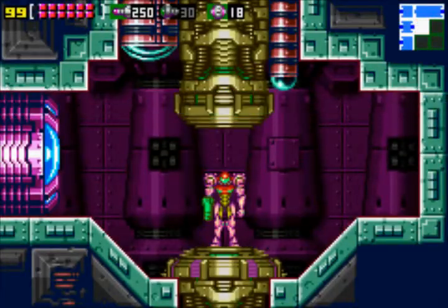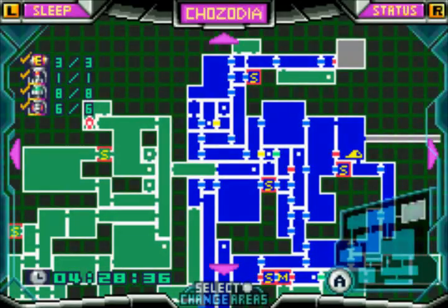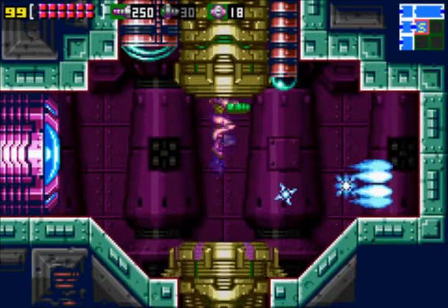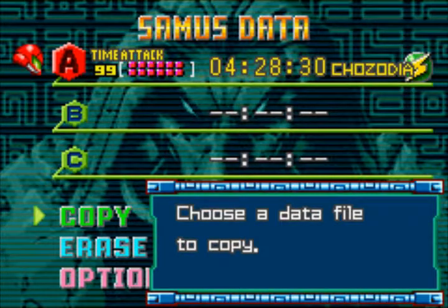Let's hop into this save file — this is actually almost identical to the save file I was using in my let's play. As you can see, if you complete the game and hop into your save file, you start right before the final boss at the last save point. When you complete the game one time, you have some extra features in your map screen where you can see your time and all the items you collected or haven't collected.